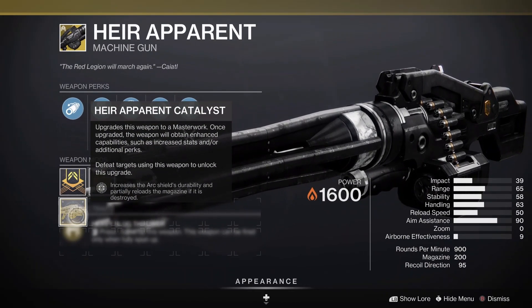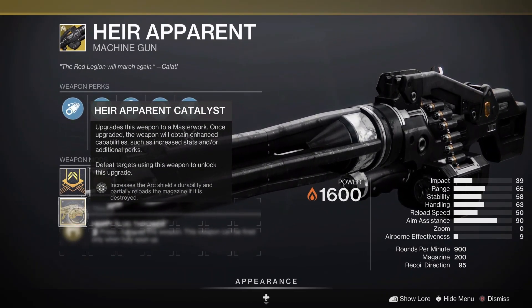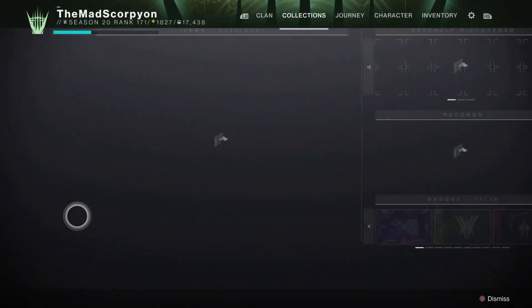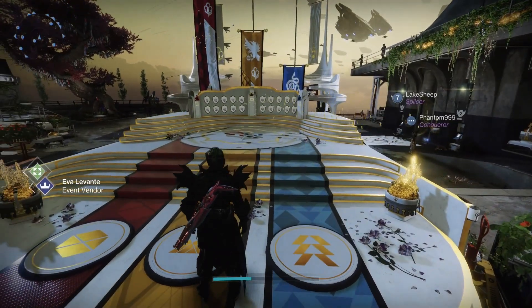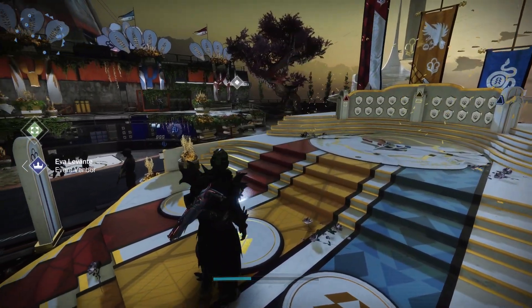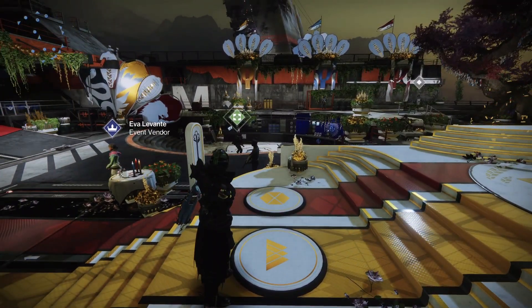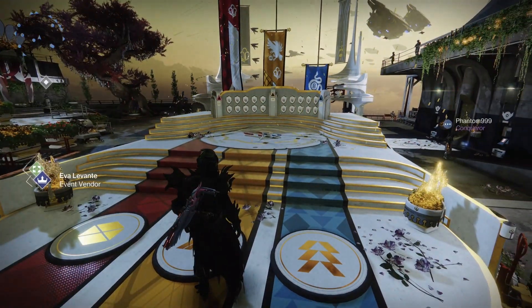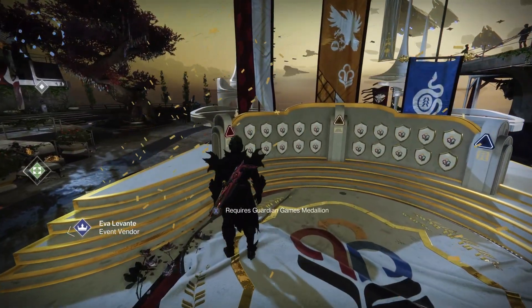It does have a catalyst that will increase the shield's durability and reload the magazine once it's destroyed, which is nothing more than just an upgrade. It used to be available from doing certain criteria during the event, but it's hard to tell right off the bat whether you have to do a bunch of things, one specific thing, or if it just randomly drops from the event. The catalyst drops from Banking Metals as your respective class.